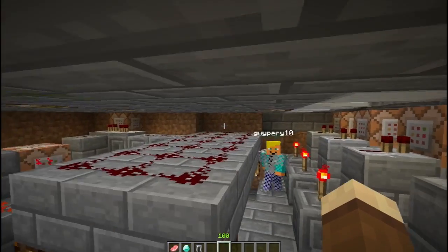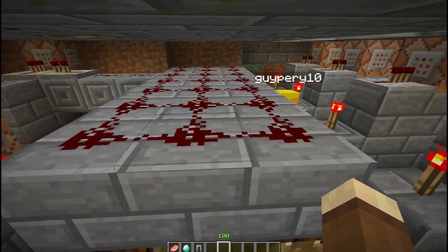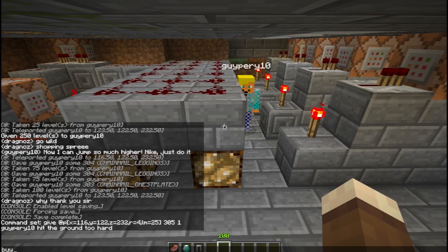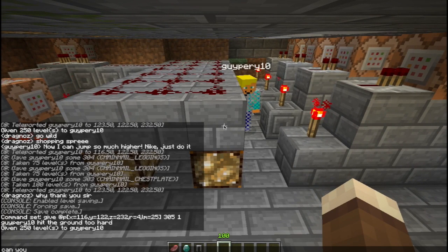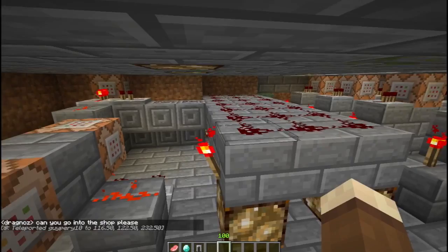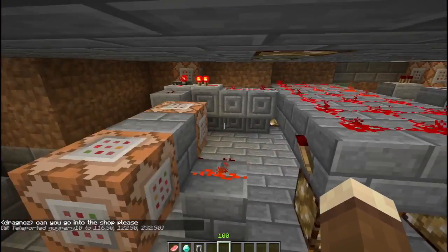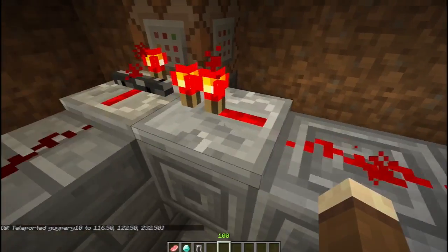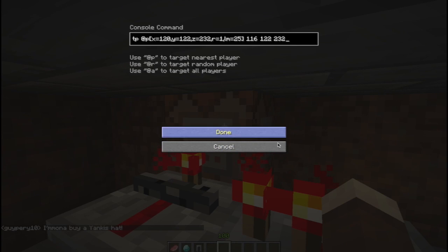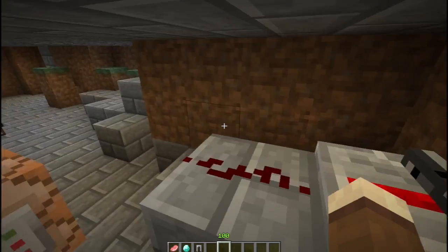How we determine if somebody is in the shop: there are pressure plates on all the available blocks. If anyone is on a pressure plate, this will light up. I'll give him some XP — can you go into the shop please? The moment he comes into the shop, you'll see this lights up. For as long as he's in the shop, this repeater will be locked, and this repeater literally just controls whether you can go into the shop — checking if you're one block from that coordinate and minimum level 25.